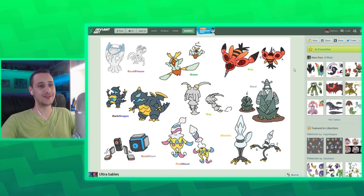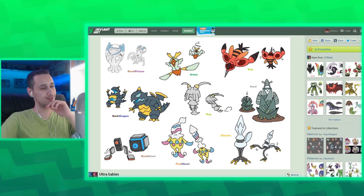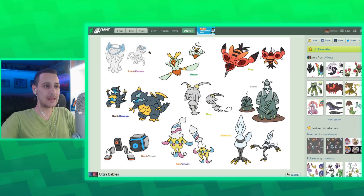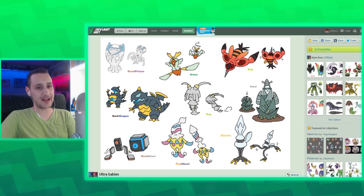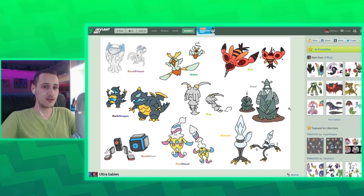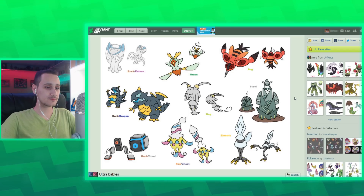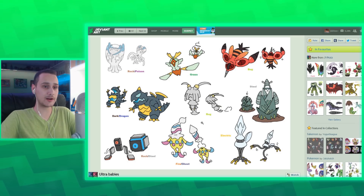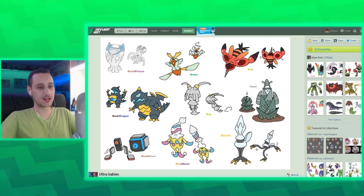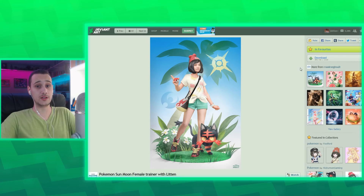Now this is really cute — this is baby forms of the Ultra Beasts. Look at this — this is a polyp, so this is like a baby jellyfish. This is what a baby jellyfish is. Look at this — this is so cute, I wish these were real. This is what Pokemon art is all about: if it makes you wish these things were real, then it's successful. And look, it's just like a baby firework — that's cool. This is a smart idea. And as if Pheromosa used to be ugly, and then molted and became a beautiful bug. This is really cool.